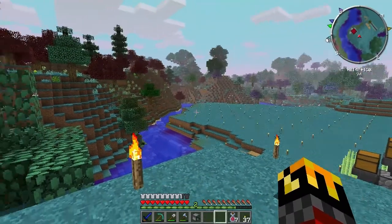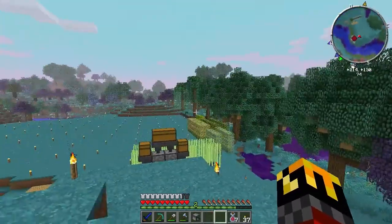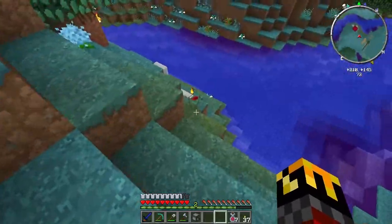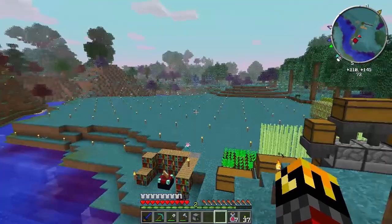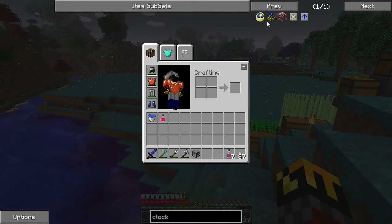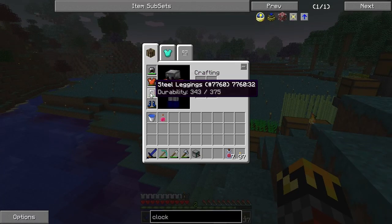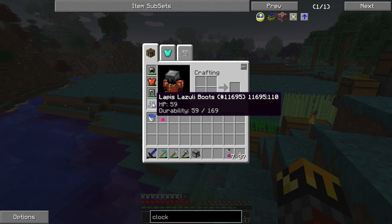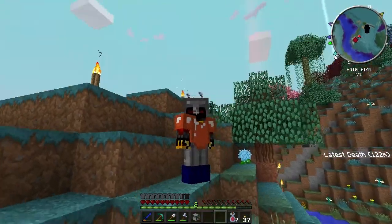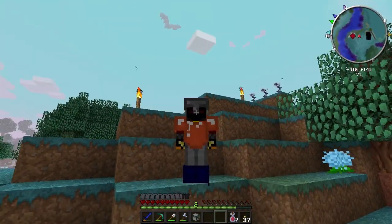Hello everybody and welcome to Community Mod — yes, Community Mod, not Community Craft — because we have a mod pack now, we have a modded server. Check it out: we've got NEI, and I've got a steel helmet, bronze chest plate, and lapis boots, which is awesome. I really like the color — the lapis armor is just really good looking.